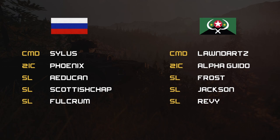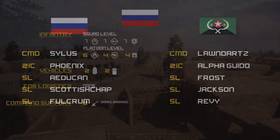For the Militia side, we have Londards with his 2IC being Afoguito, his three other SLs being Frost, Jackson, and Revy. With that out of the way, we'll now go over the team loadouts.